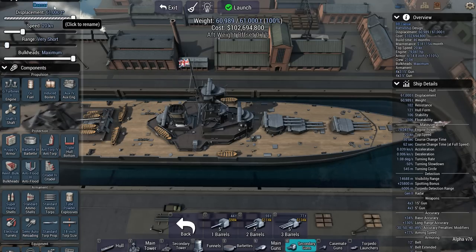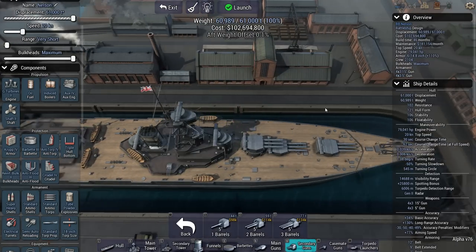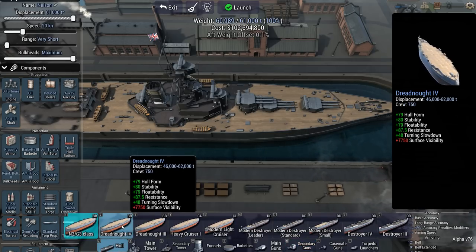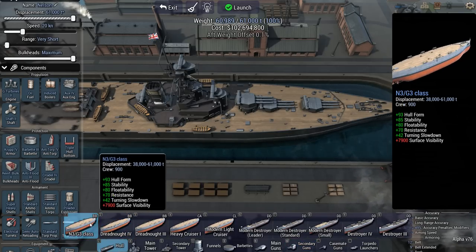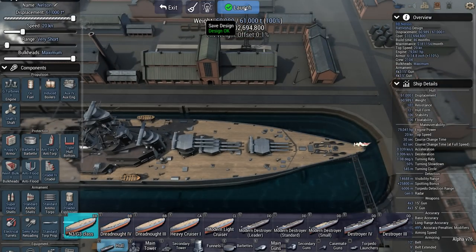Let's rename it — the Nelson-ish. I know the Nelson didn't have a triple turret on the stern, but I don't want a 40% weight offset. The alternative would be to use a Dreadnought 4 hull, but that doesn't seem to work out well either. So let's just launch the battle.